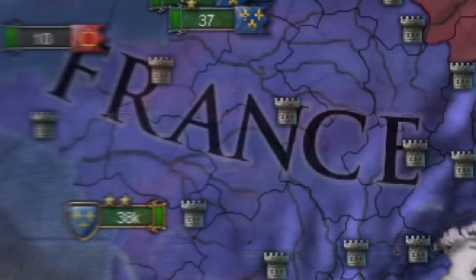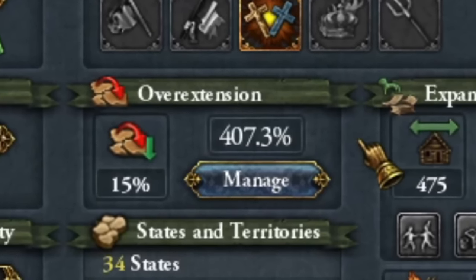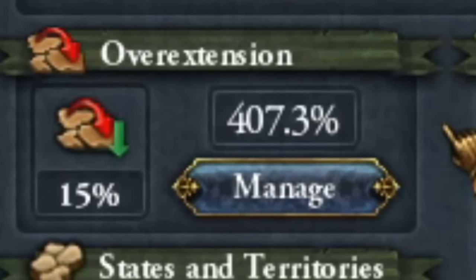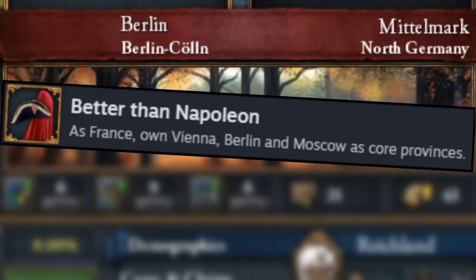In today's episode, I'll show you how to build a powerful France that will subdue the new German Empire, using tactics for which large conquests are no big deal. Along the way, you'll get the 'Better than Napoleon' achievement by conquering Vienna, Berlin, and Moscow. I was also surprised by the possibility of creating a certain country as France, but more on that later in the episode.